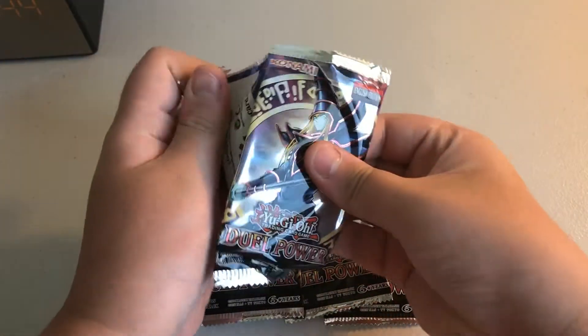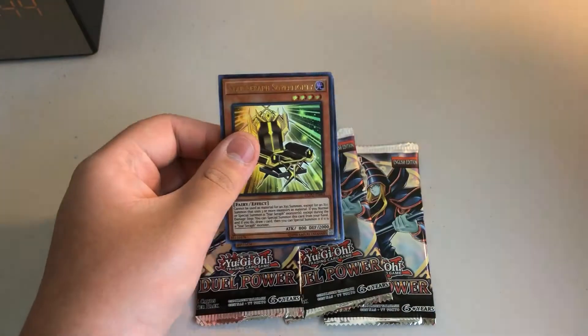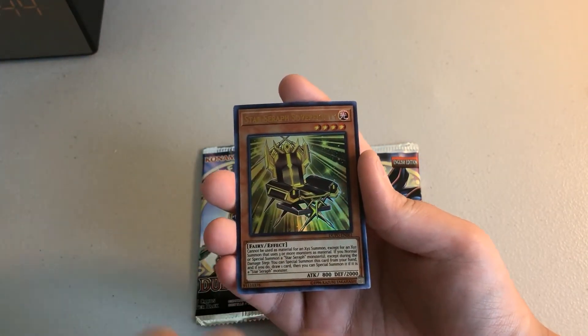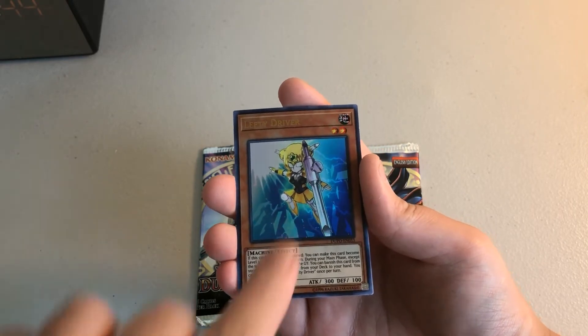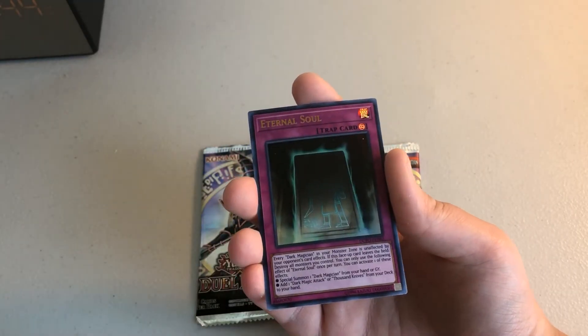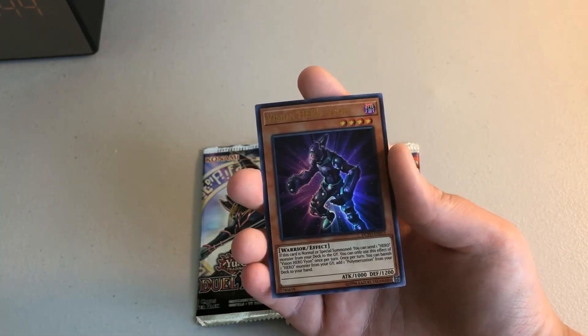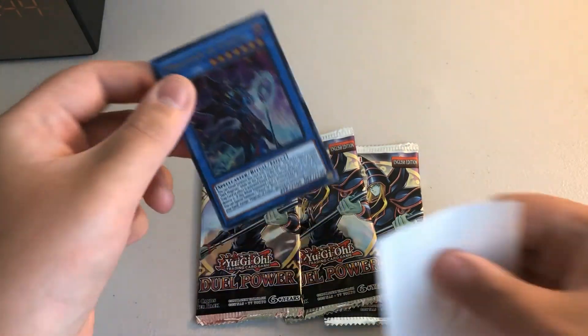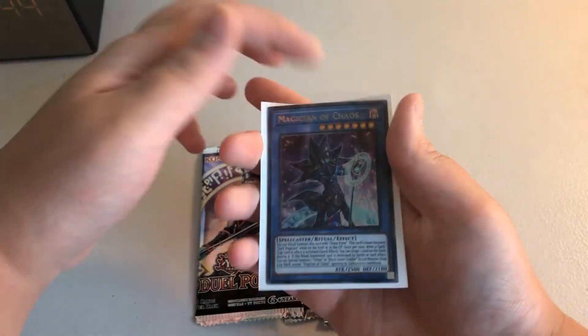Next, third pack. Star Seraph Solver, Lefty Driver, Magician of Black Chaos — I'll be putting this on my side — and Eternal Soul, another Dark Magician card, and Elemental Hero Beyond. So yeah, Magician of Black Chaos — not Black Chaos, but you know — cool.